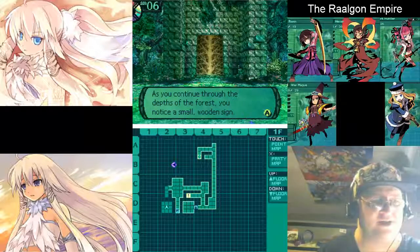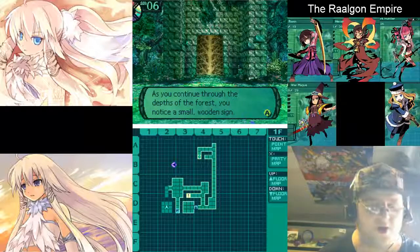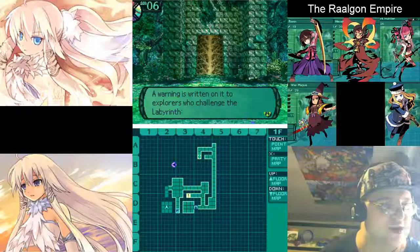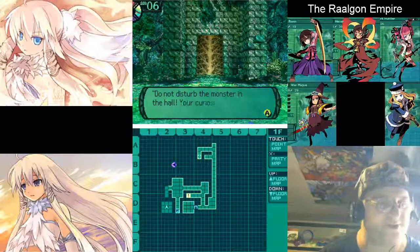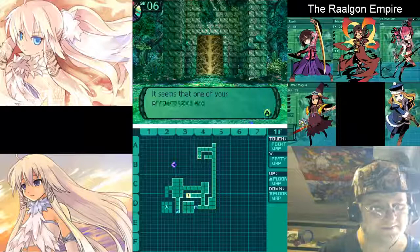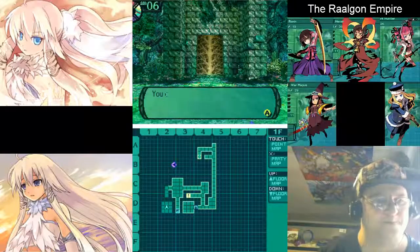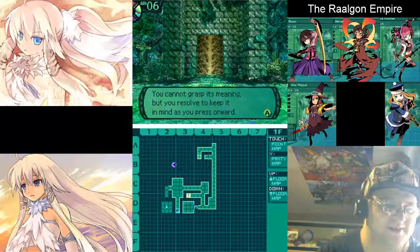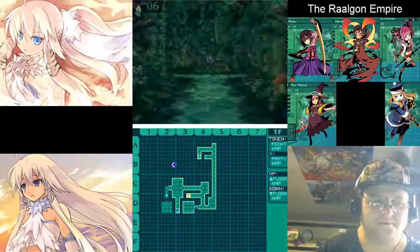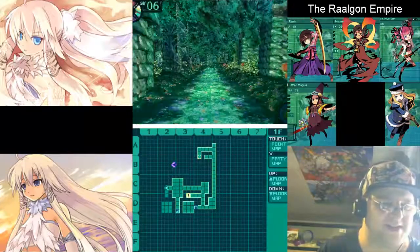As you continue through the depths of the forest, you notice a small wooden sign. A warning is written on it to explorers who challenge the Labyrinth: 'Do not disturb the monster in the hall. Your curiosity will be your undoing!' Interesting. I'm guessing that's the purple foe right there, which probably means it's pretty tough.